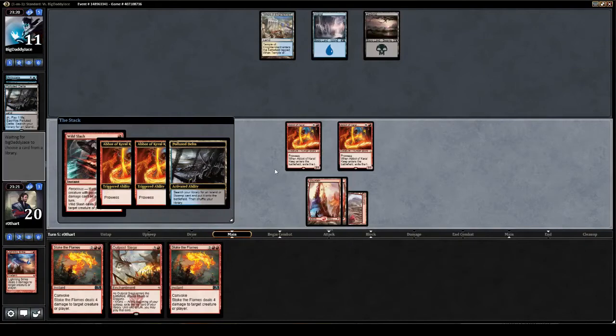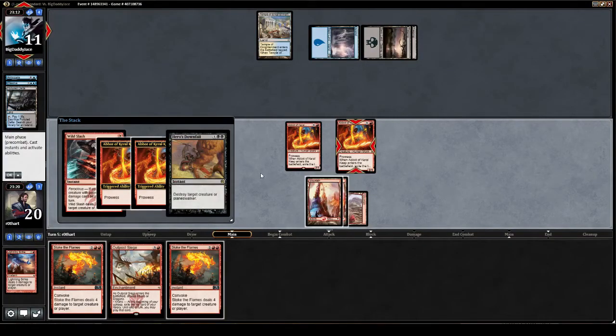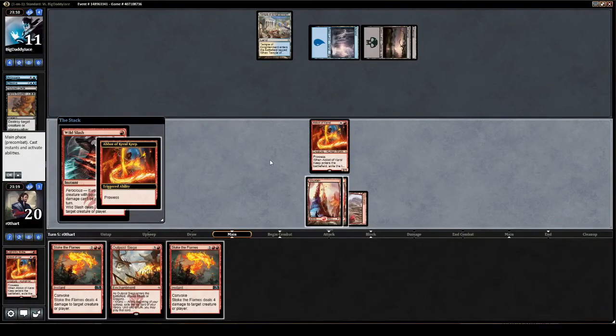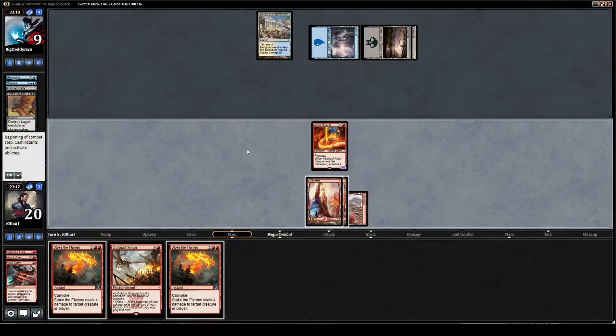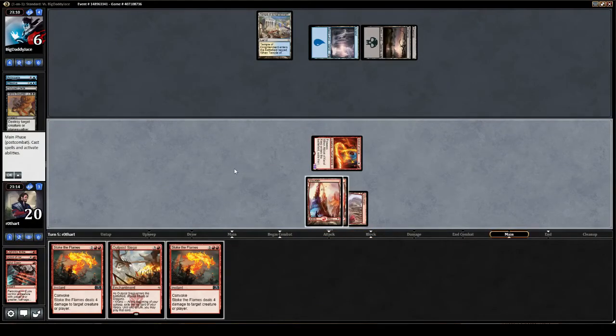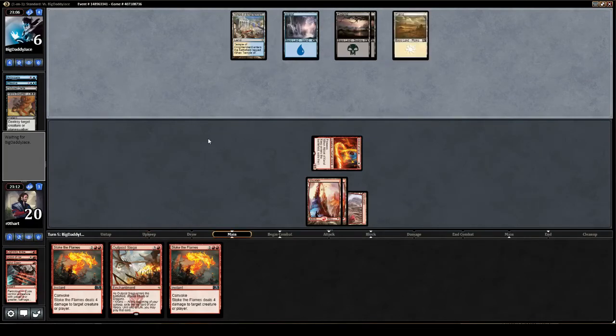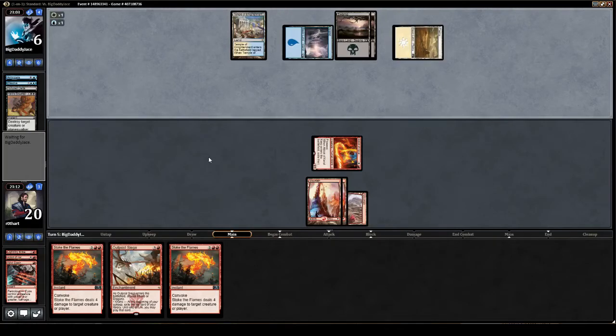He's going to get the Swamp. Anything but Bile Blight. Just don't have it. I don't ask you for much. Heroes' Downfall. Good, good. We did not get our lunch eaten. We have our opponent, our Esper Control opponent, at six. And everything's coming up Millhouse.